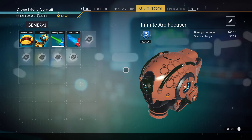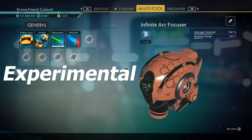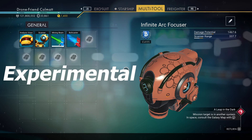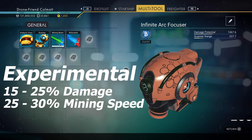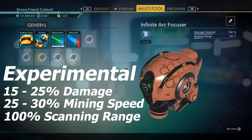Starting us off first on the list today we have the Experimental Multi-Tool. The one I have here is actually the pistol variant — there is also a rifle variant, so definitely consider that whenever choosing your multi-tool based on how you want it to look. The bonuses for the Experimental Multi-Tool are a 15 to 25% increase in damage dealt, a 25% to 30% increase in mining speed, as well as a 100% increase in your scanning range.